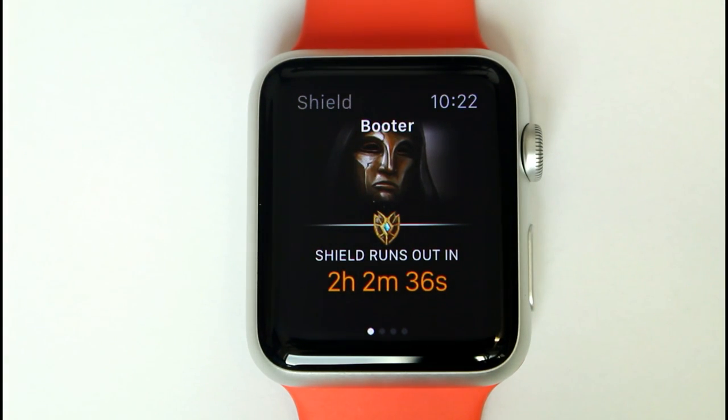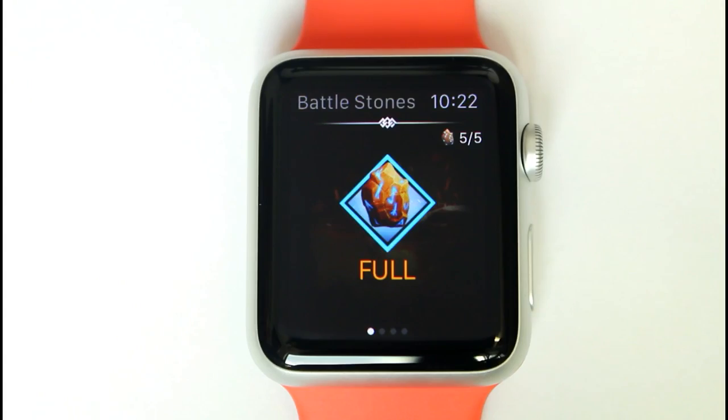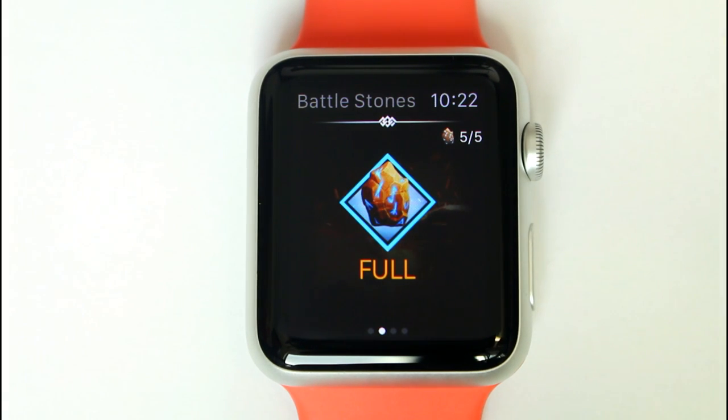This first screen displays when your village has been attacked and the shield has been triggered. This screen will actively tick down and will change to the next screen when the shield runs out.